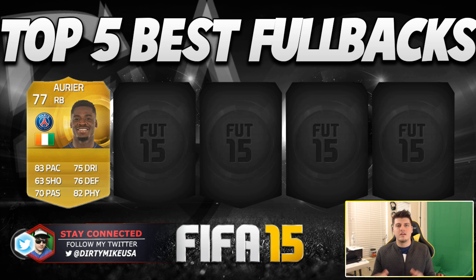At number 5, we've got Serge Aurier — mushing and pushing, he's a very powerful fullback. He never gets tired, he's fast, and he's strong. You really can't go wrong — a true athlete who should be in a lot of different squads. If you play head to head and you're using PSG, try him as a CDM — he's going to dictate everything in the midfield.